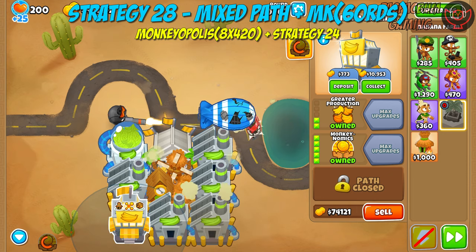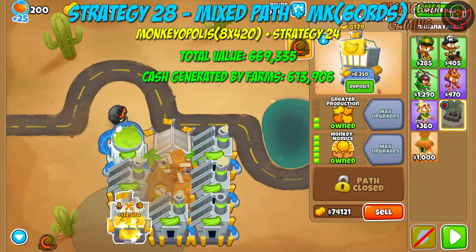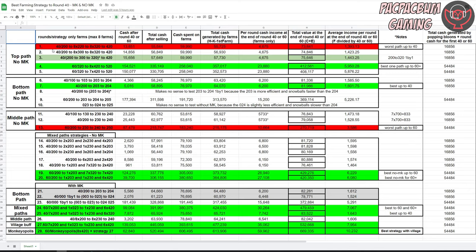The total value at end of round 60 is 669,335, total cash generated by farming is 613,906, and the average per round income is 10,232. Although these strategies were tested in an artificial environment, the building order presented here should still be the optimum order for any game allowing eight farms — it will just take longer to reach the shown values. With monkey knowledge, the 0-2-3 has a higher income than the 2-0-3 counterpart for the first 40 rounds, but the bottom path snowballs faster when crossed with the top path in longer games. The crossing of bottom with middle path is more lucrative in longer games. If you enjoyed my video, please consider subscribing — it means a lot to me.